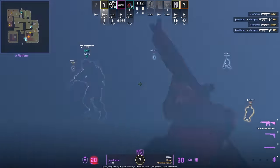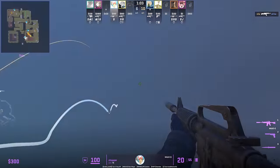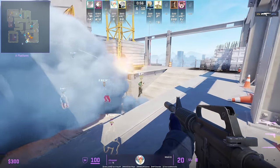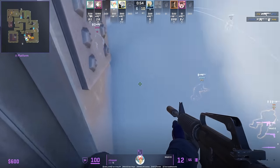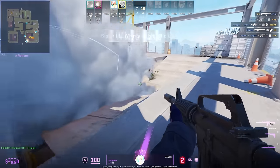Chopper makes the same play — throws the smoke, pushes through his own smoke for the first frag, then makes a 200 IQ fake by jumping back to sound like he fell back and the T's buy it.